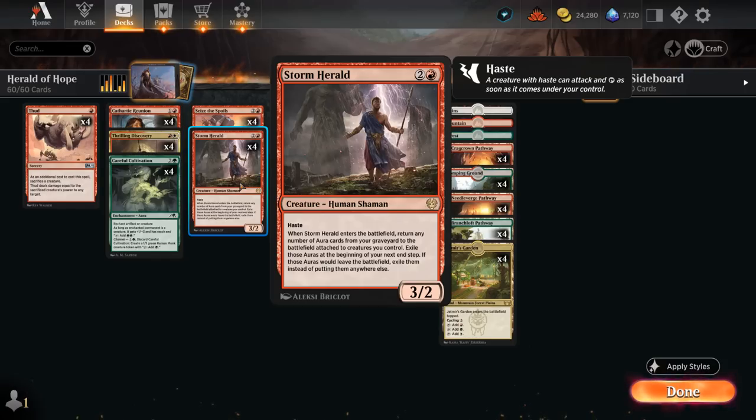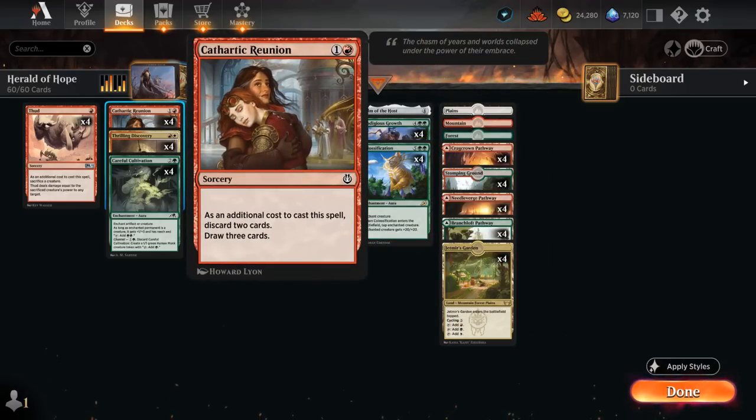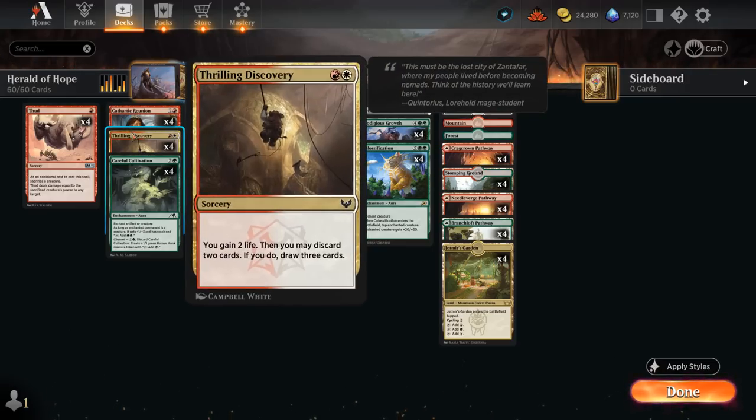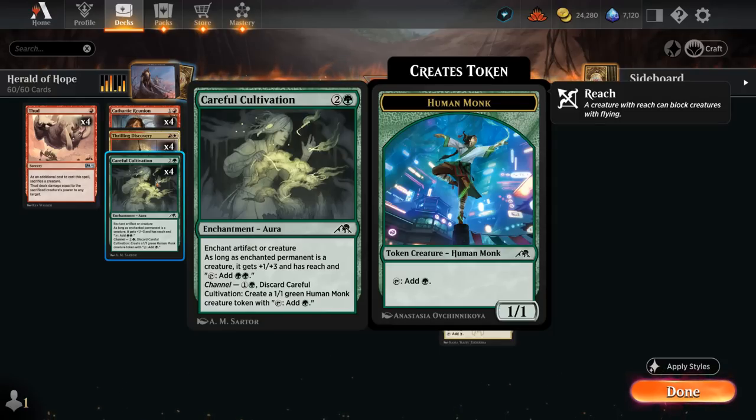We have four copies of Thud — a one-mana sorcery where you sacrifice a creature as an additional cost and deal damage equal to that creature's power to any target. So we can sacrifice a 23-power Storm Herald to kill the opponent on the spot, as early as turn four. To fuel the graveyard, we have discard effects: at two mana there's Cathartic Reunion, which requires discarding two cards to draw three, and Discovery does the same while also gaining two life.